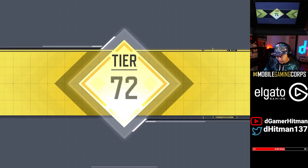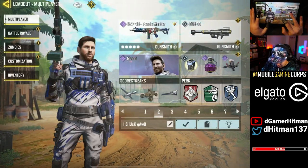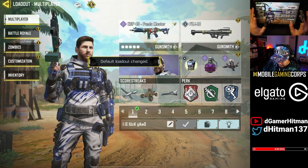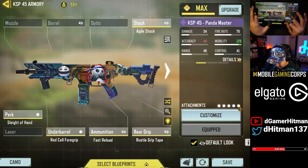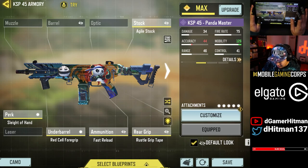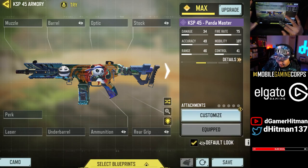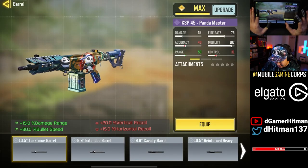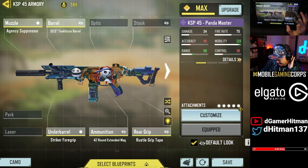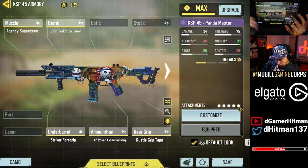Let me check out the loadout I had here. I think I need the 45 mag. I put the fast reload. Did I just do max mobility? Is that what I did? Bro, this is not even a build. What the heck is this, chat? This is not even a real build. Oh my God, chat — I know KSP got hit, but not that hard. This is the build we went with. I liked it a lot.